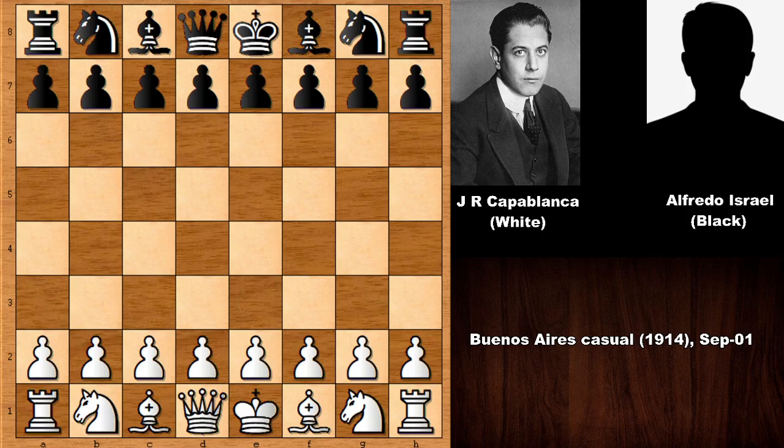Hello everyone and welcome back to another instructive chess game by Jose Raul Capablanca. In this chess game his opponent is unknown Alfredo Israel from Argentina, and this chess game was played in Buenos Aires in 1914.